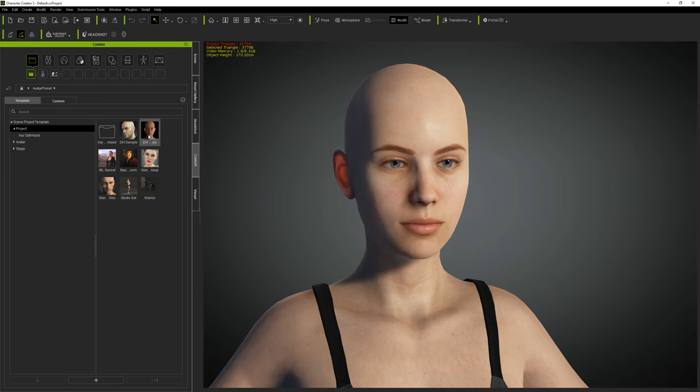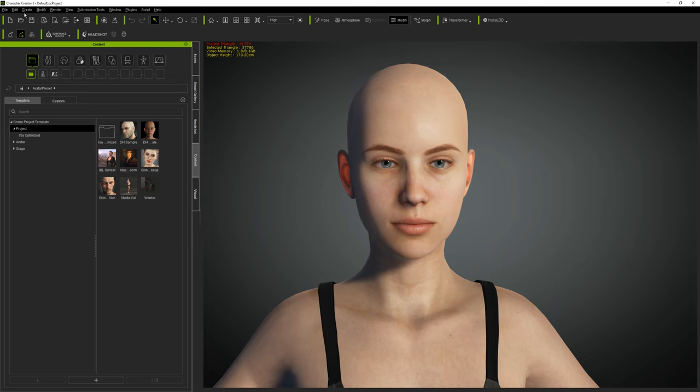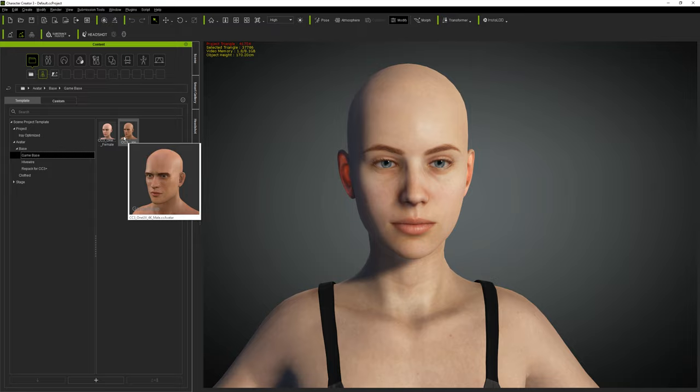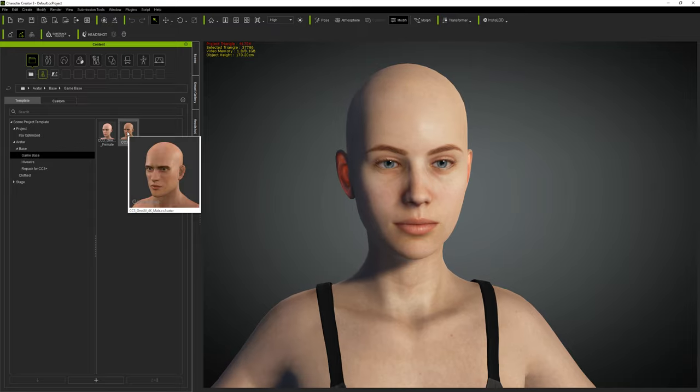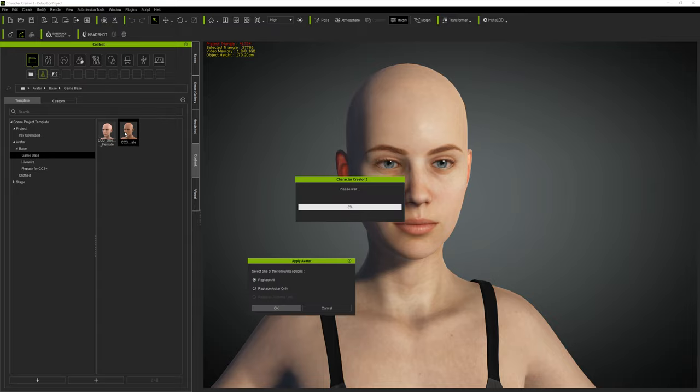Once you've gotten all these plugins, you can start making your character. Go to your projects and then your avatar base. I like to start with the male avatar from the Game Base, since this character is eventually going to be used in a game - that's why I like to start with something more low-poly. Once we add the different skin textures it's going to look great anyway.